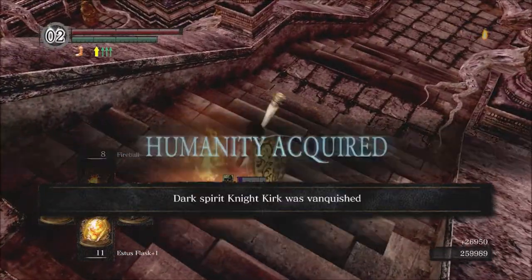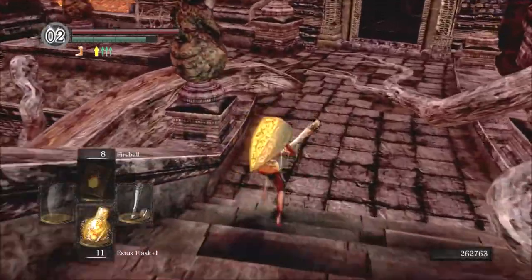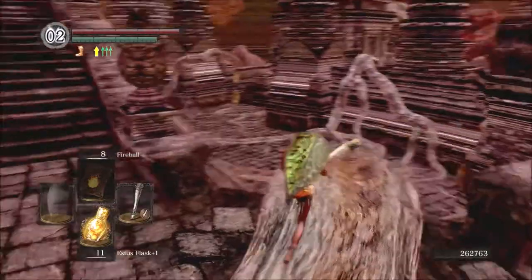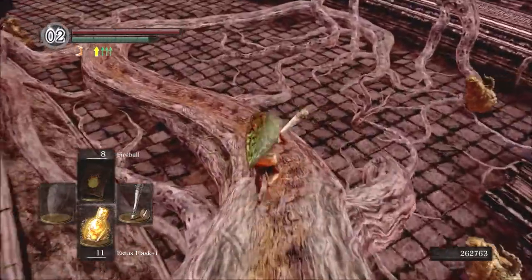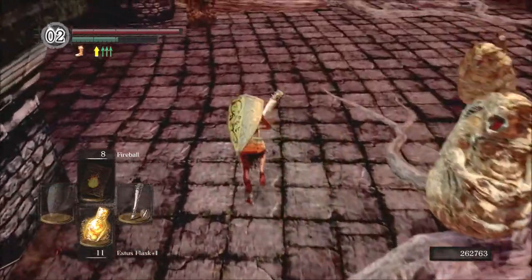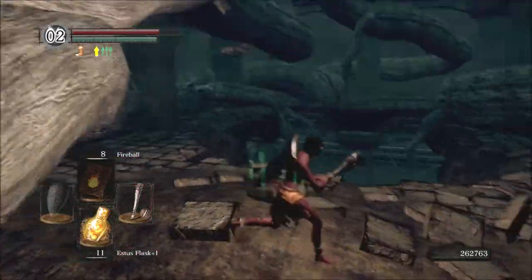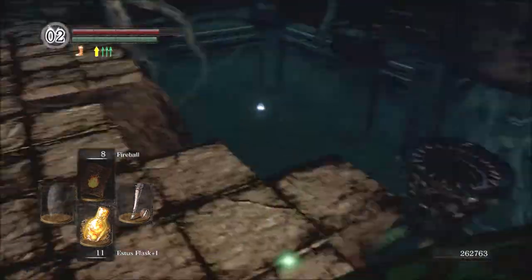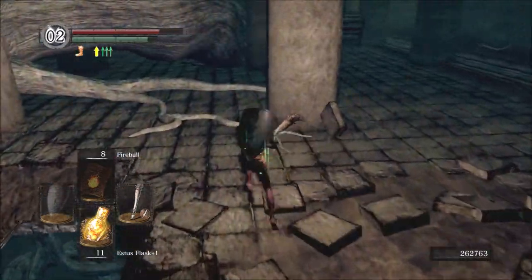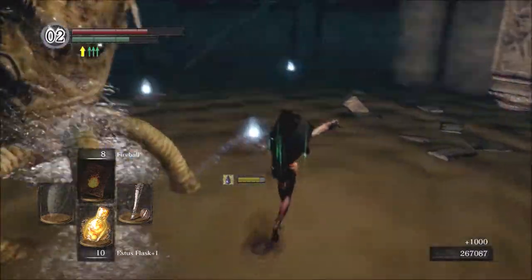But before that there is something else we need to do. Close to the Bed of Chaos is a section with those weird tentacle creatures — one of the places where you can encounter onion bro. That's where the final red titanite chunks we need as well as the red titanite slab can be found. Once we've got those we finally have all our weapons fully upgraded. The poison sludge down there is like what you encounter in Blighttown, so you might want to wear the rusted iron ring for this section.